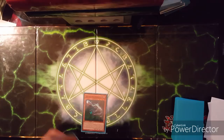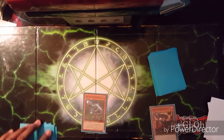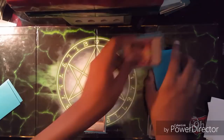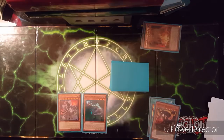We can use Soul-Eating Oviraptor and go into the generic combo I showed at the beginning — searching for Sliding Overtex, pitching it, and getting Double Evolution Pill. Then use Double Evolution Pill's effect to banish off one and two, look in the deck for another Ultimate Conductor Tyranno, and bring it out.